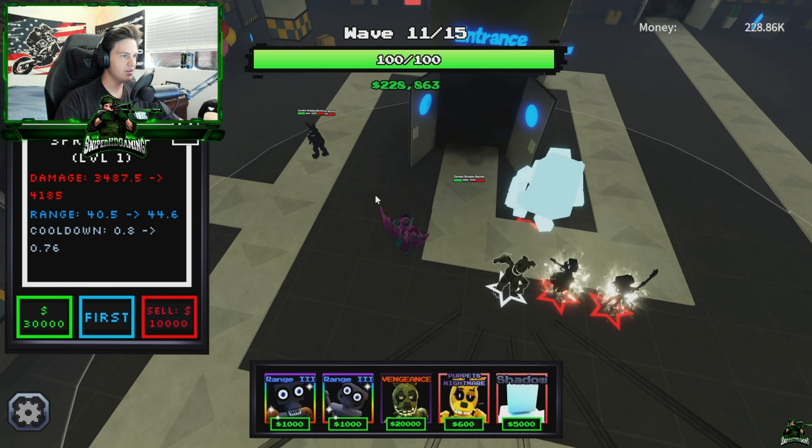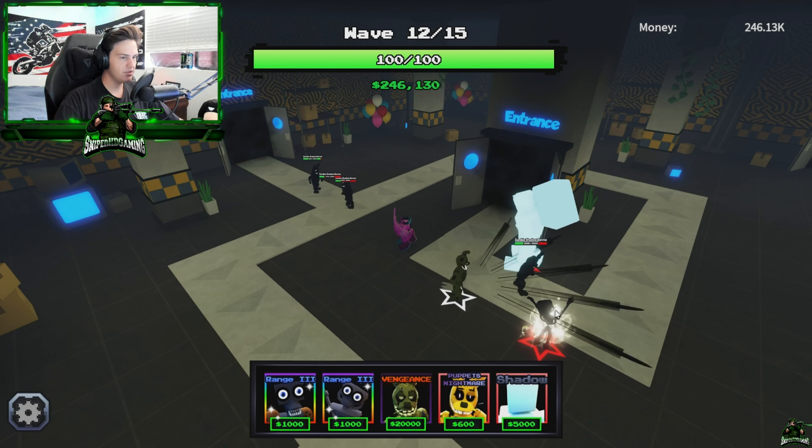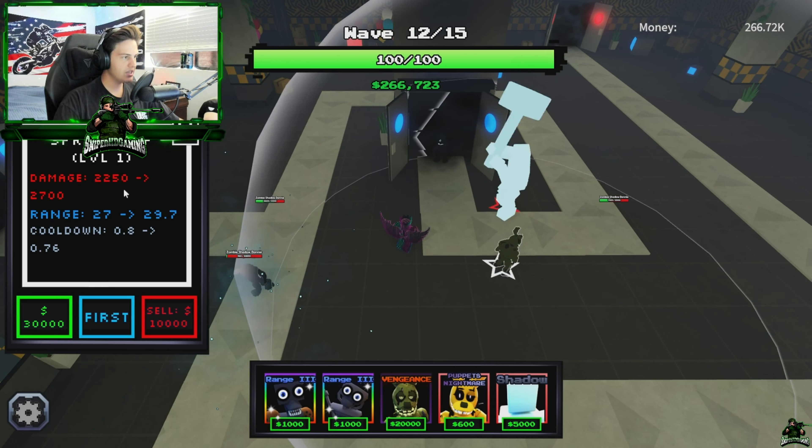We have Vengeance on him too — look at his damage and his range already. I have him buffed, but let me turn the buffs off for a second. Look at this — he already starts out with 2,250 damage for me and a 0.8 cooldown. Now we're just gonna max him out completely. This is absolutely insane. This tower is going to be the most broken tower in the game, 100%. I have Vengeance — I'm not getting rid of it.